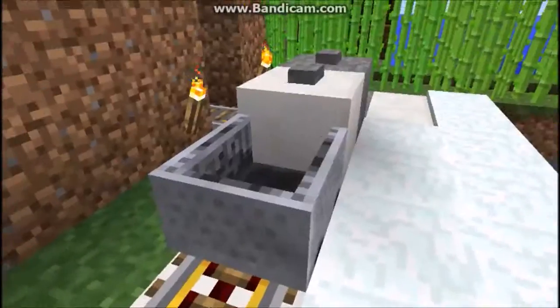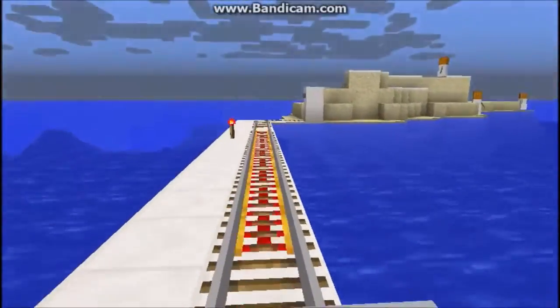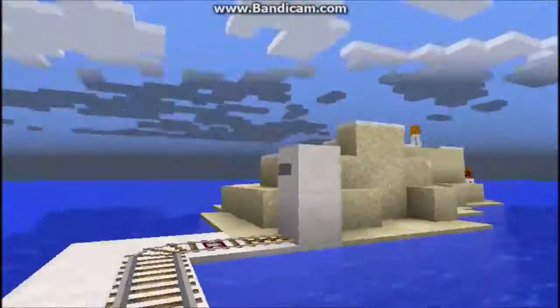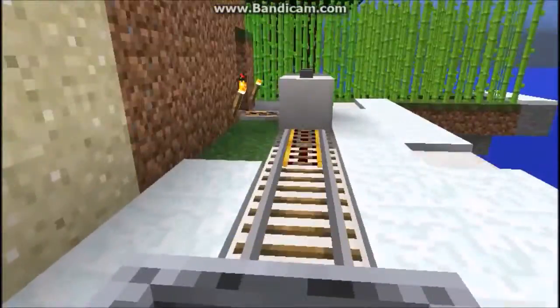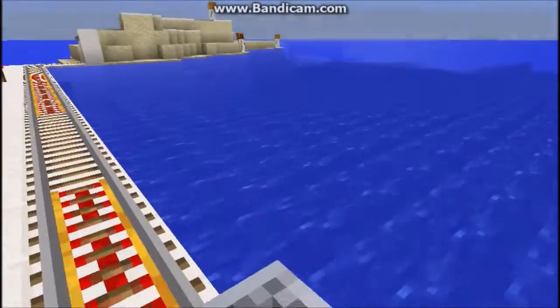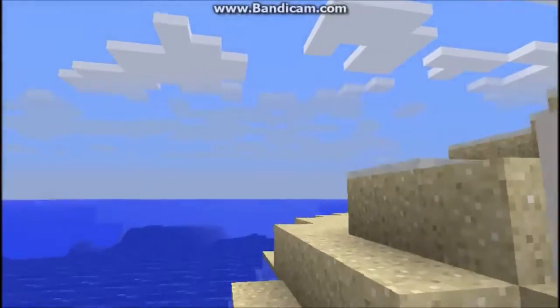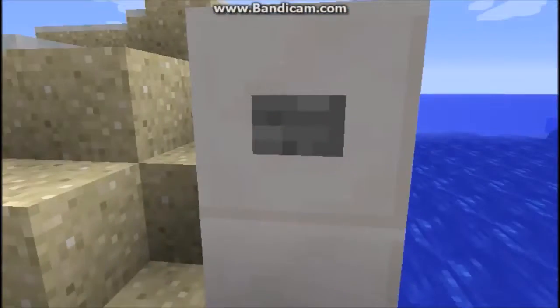Now let's climb onto this mine cart — it leads to another small island. We're going back again! How many times is this supposed to happen? This time I think I'll stop and leave it here. Oh my god, I'm in water — but it's okay. The mine cart left us.